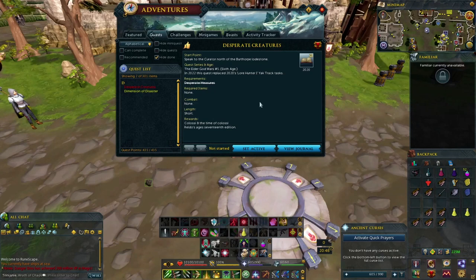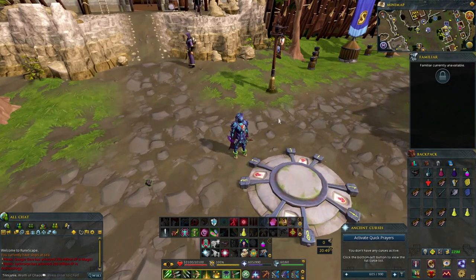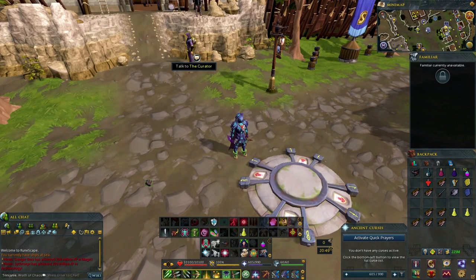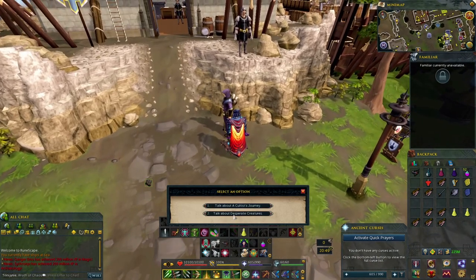Alright, what's good y'all. This video is going to be about Desperate Creatures. The required items are none, there's no combat and it's short. What we've got to do is speak to the curator north of the Burthorpe lodestone. So teleport to Burthorpe and the lodestone, and the curator is going to be north of there.